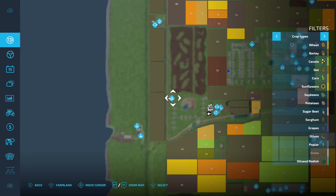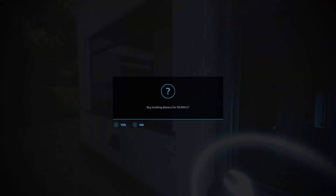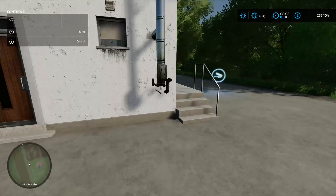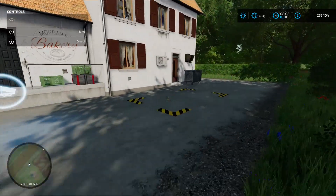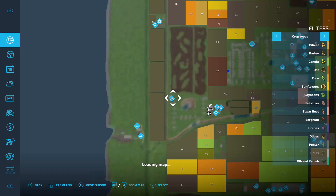Moving over to this one up here - your bakery. Production chain menu at the front, 50 grand, loading-in point around the back, and pallet spawn point just there. Fairly simple.